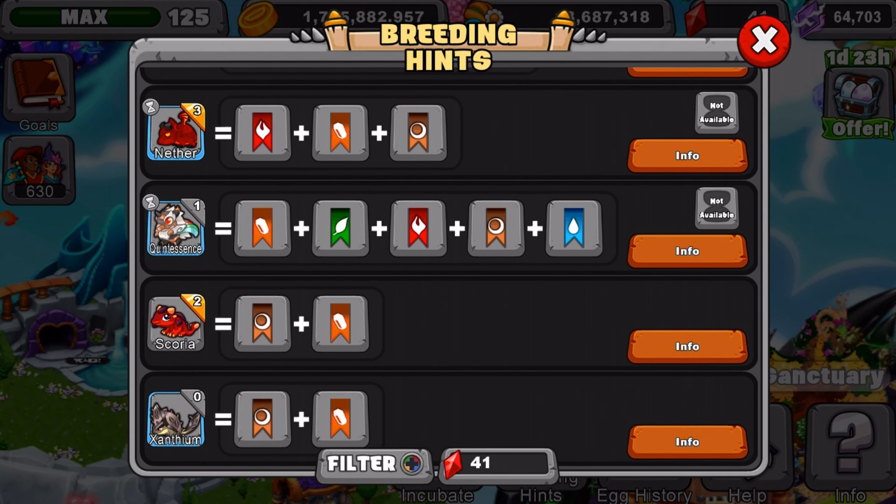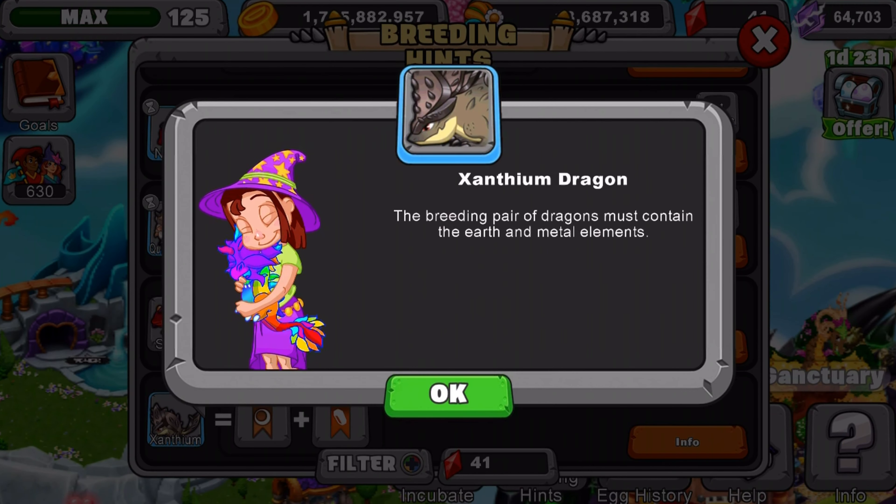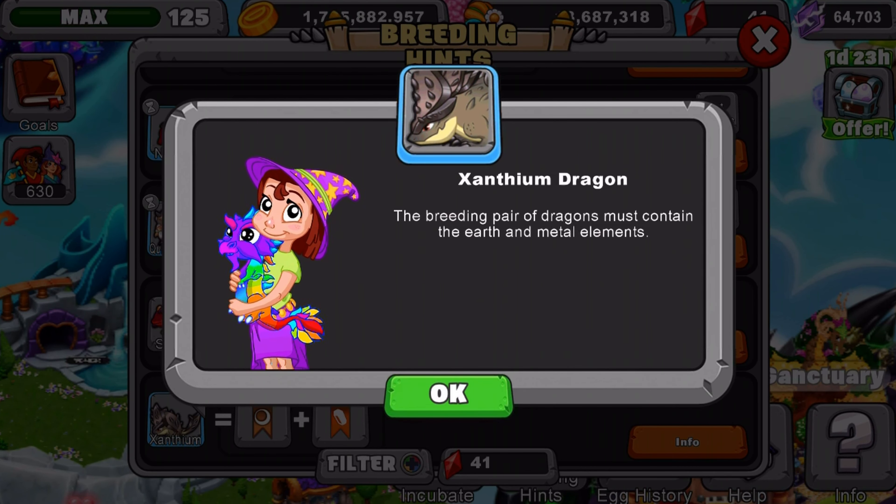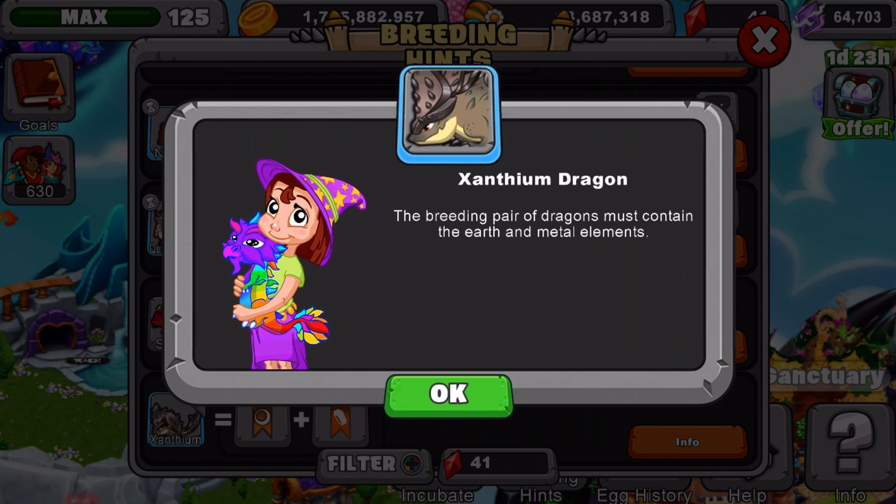Now we're going to read the breeding hint to you guys and give you guys a recommendation on what dragons to use. The breeding pair of dragons must contain the earth and metal elements. What I recommend you use is an elder earth dragon and an elder metal dragon, or just a normal earth dragon and metal dragon at level 11 and above.